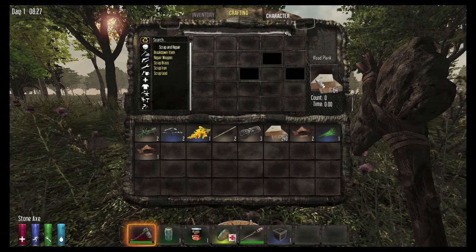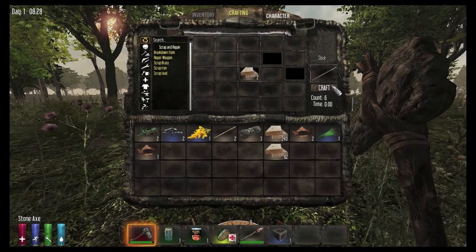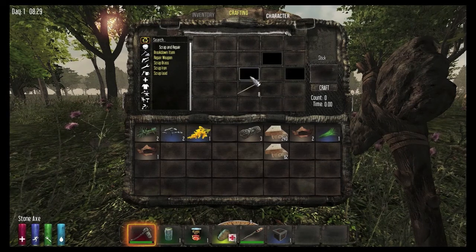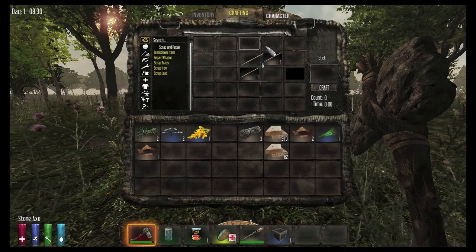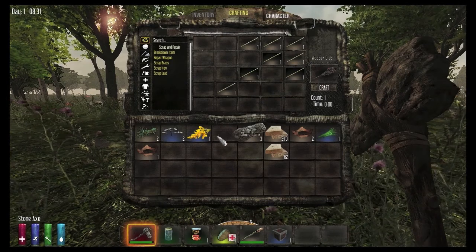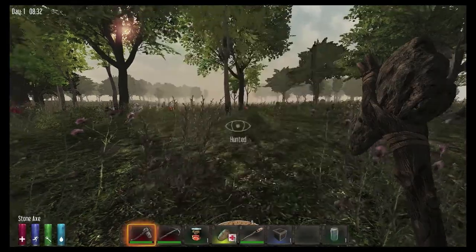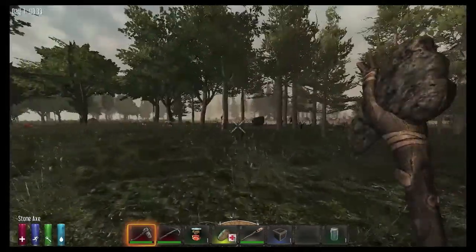Make 6. And let's make a crossbow. I think this is how you do it, as far as I can remember. I hear a zombie nearby. I'm haunted.